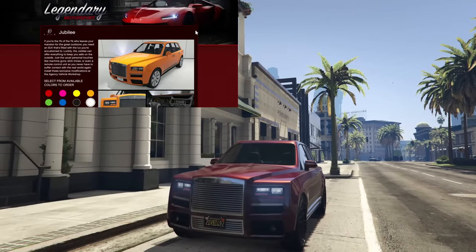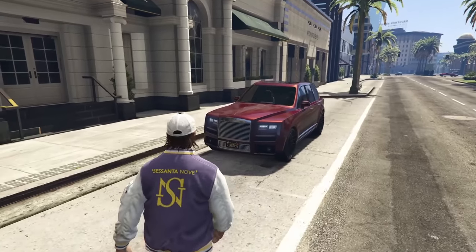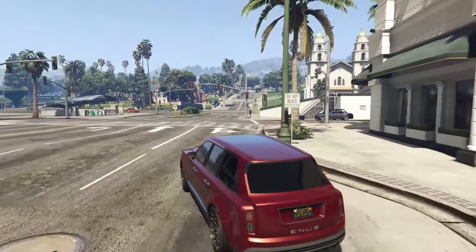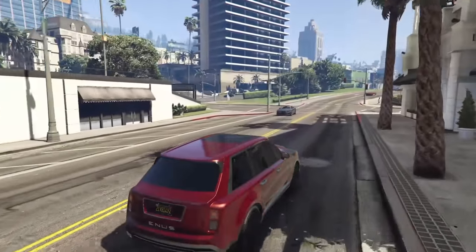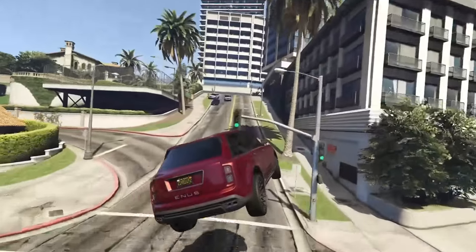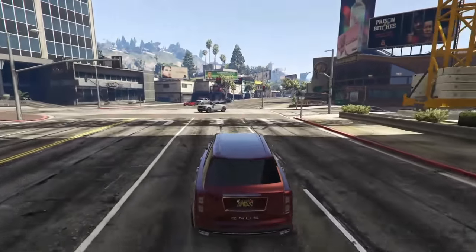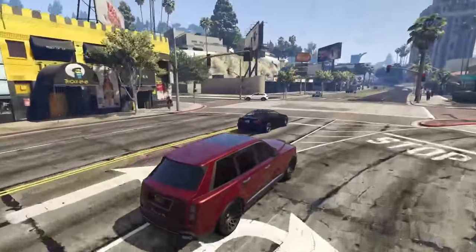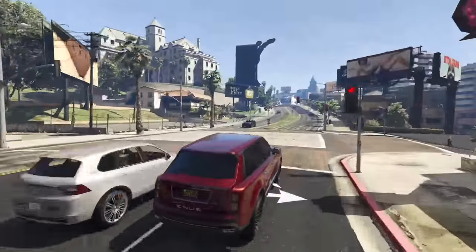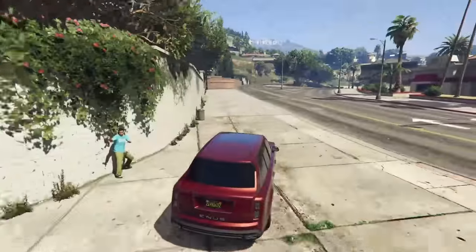At number six we have the Enus Jubilee, coming in at $1.2 million with the trade price and up to $1.65 million without it. This is another first gen Imani Tech vehicle meaning it can take four RPGs. It has bullet resistant windows, front mounted machine guns, and an oil slick proximity mine dropper. For the price it costs, the Jubilee is by far better than any other car we've covered so far. It's also one of the top 10 fastest SUVs in GTA Online for racing, meaning it'll be very quick in free mode. It's all-wheel drive for a great launch and has good ground clearance for off-road use.